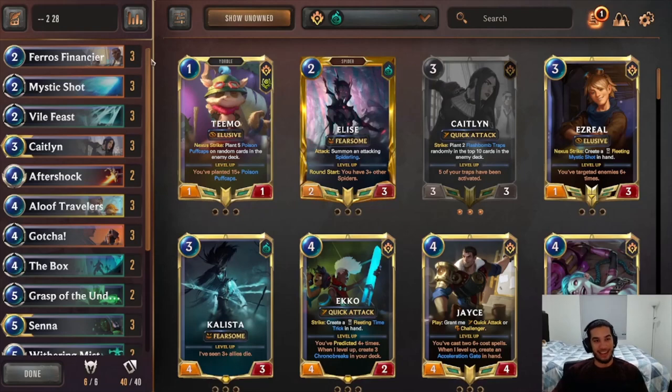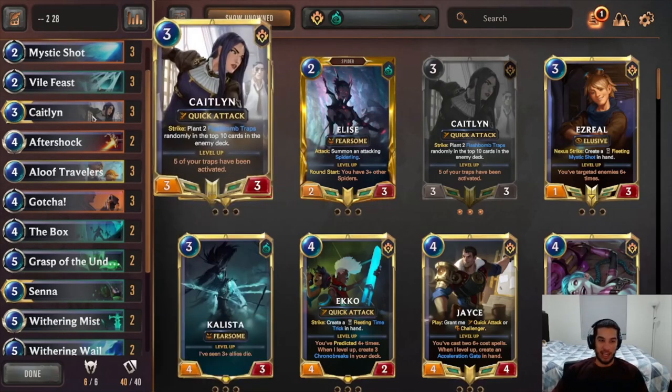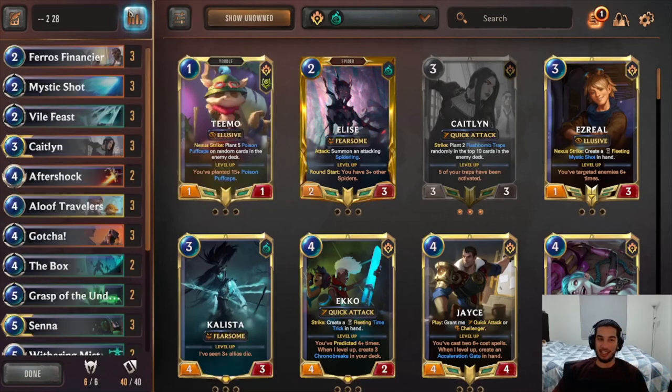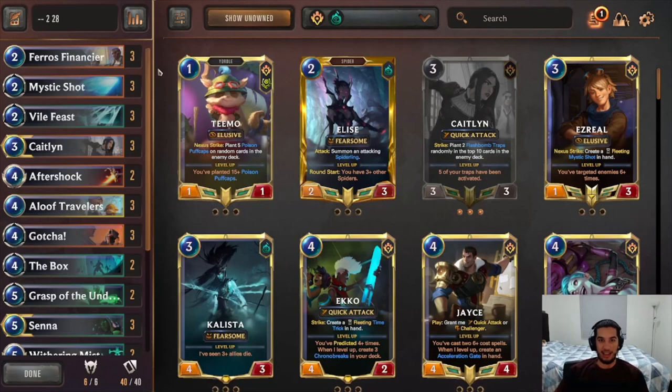Now this might not be the best version — I'm kind of experimenting a little bit with Killian and Senna to add a bit more pressure so the opponent is even more unable to fill the board. This might not be the best version, but it captures the same idea: you're running PnZ and Shadow Isles, whether it's Killian Senna or something like Kindred, and you're just trying to have so much removal that the opponent is unable to fulfill their gameplan.